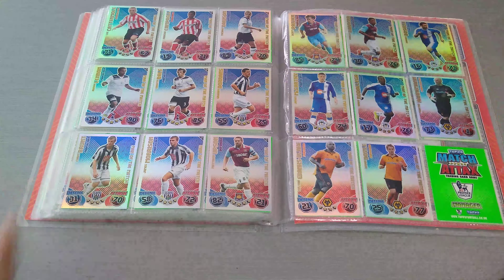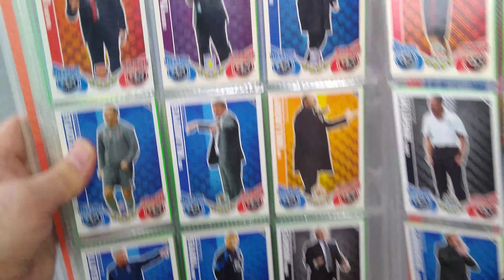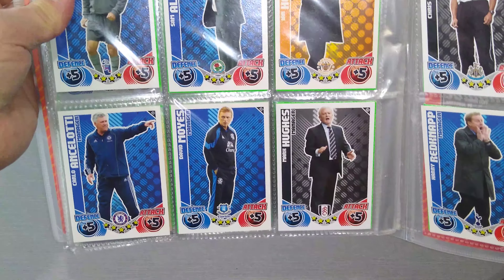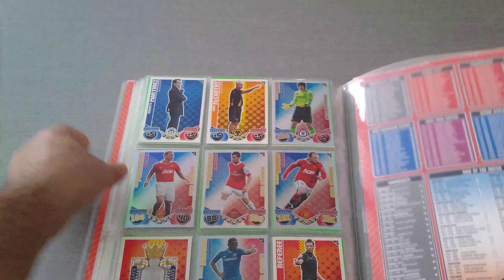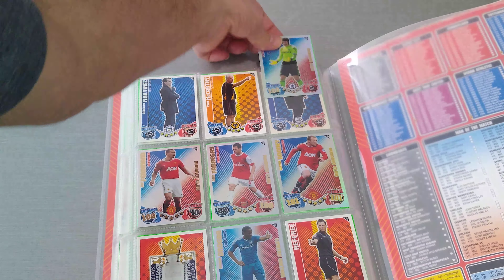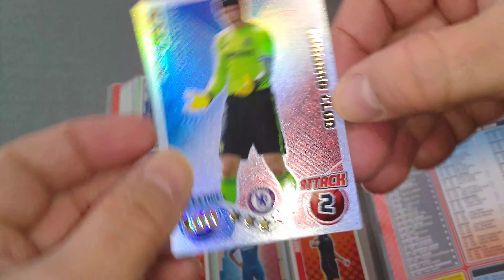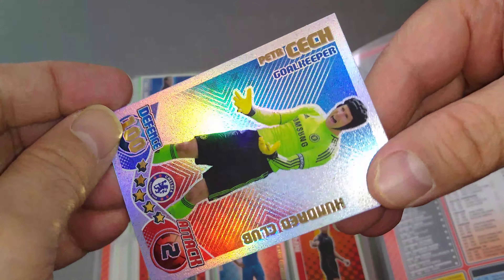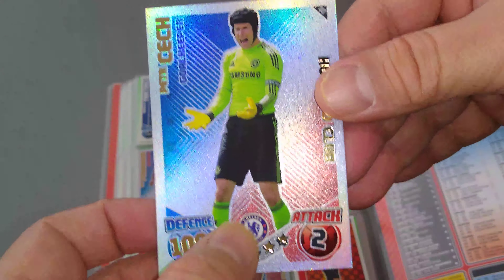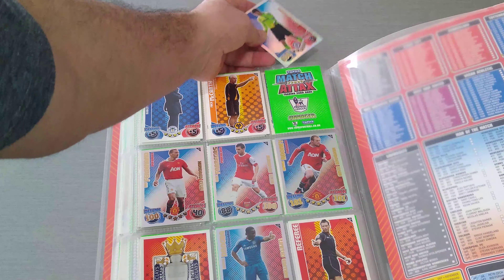Not bad — it carries on all the way to Wolves with three players each. Next page is the managers. That was a nice thing — I used to enjoy collecting the managers as well, because they are part of the team, part of the club, and just as important as the players. Now the 100 Club cards — they didn't look that much different than the Man of the Match cards. Says '100 Club' on the back — full picture. Petr Cech with his protective headgear from his injury: 100 in defense, with Chelsea. No codes of course — that was before the game went online.